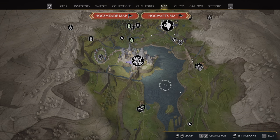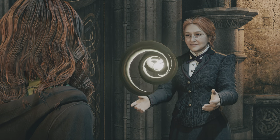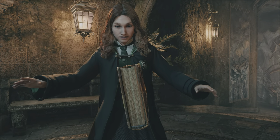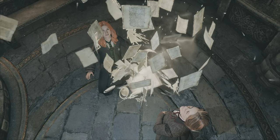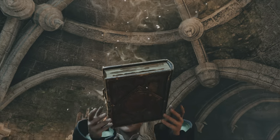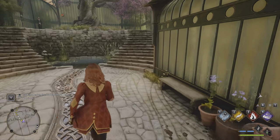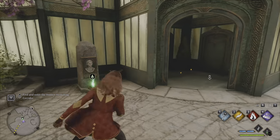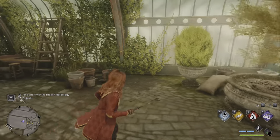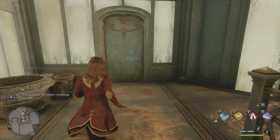And therein lies a problem. The developers do incentivize you to explore — they incentivize you to go around the world and find various secrets, and that's how you level. Through exploration, through the field guide pages. At the beginning of the game you get the field guide and all the pages are scattered around the world, so you're incentivized to find them in Hogwarts and Hogsmeade. That's good because it pushes you as a player to explore, and exploration is a pretty big aspect of this game.